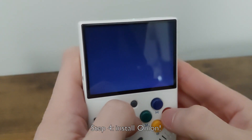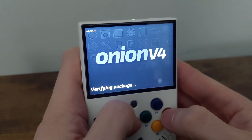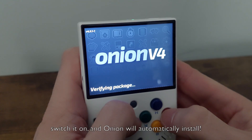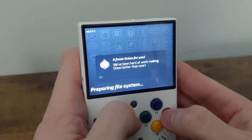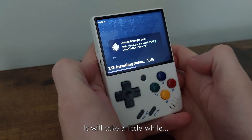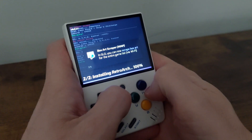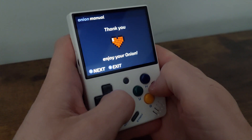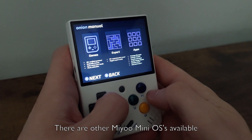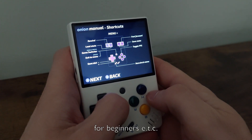Step 4: Install Onion. Put your SD card back in the Miyoo Mini. Switch it on and Onion will automatically start installing. It will take a little while. And that's it — congratulations, you installed Onion! There are other Miyoo Mini OSes available, but Onion is the most user-friendly and best for beginners.